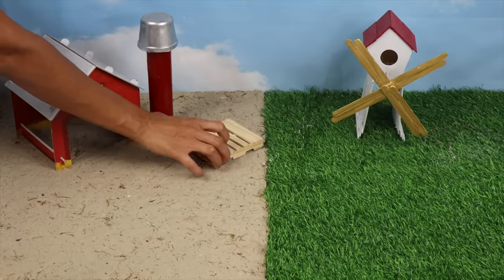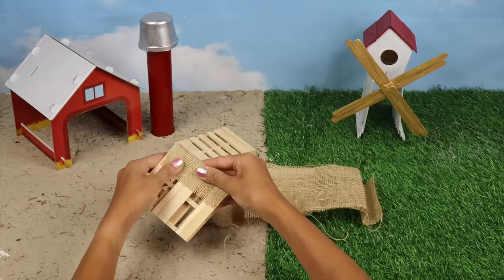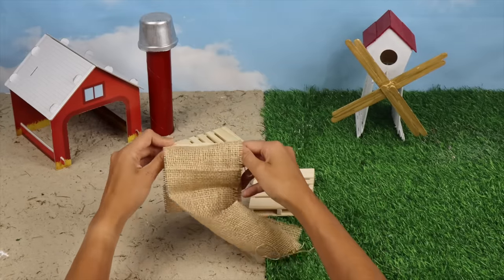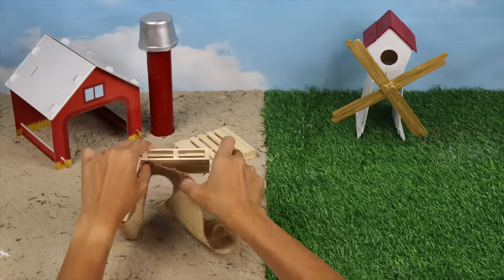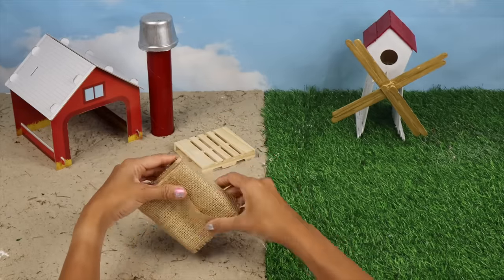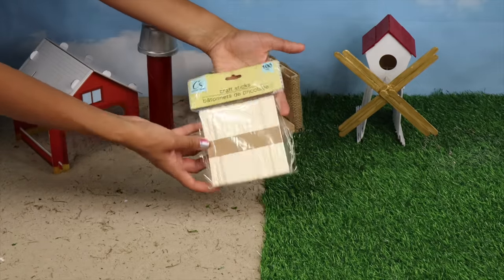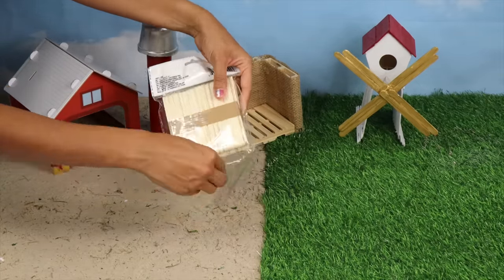Let's add a chicken coop using wooden crates, and we'll wrap the walls with this beautiful hemp cloth. We can use more popsicle sticks to build fencing.